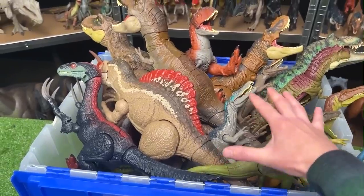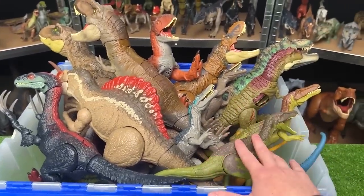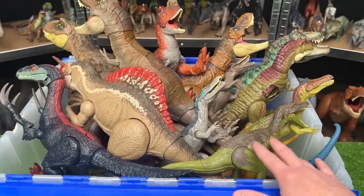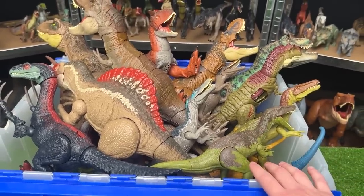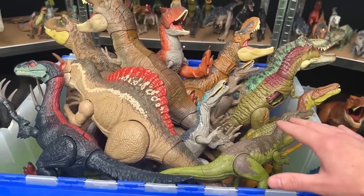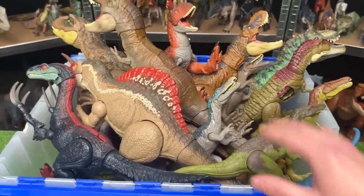Welcome to the Amazing Dinosaurs channel. Today we are checking out my huge collection of Jurassic World theropods. Theropods are two-legged dinosaurs that are typically characterized by having hollow bones and having three toes or claws on each limb. So let's get started.